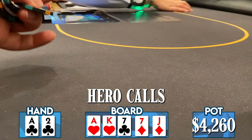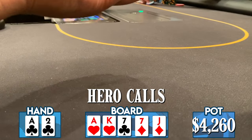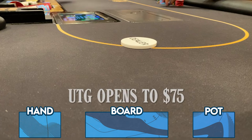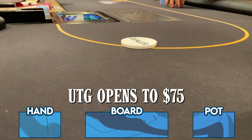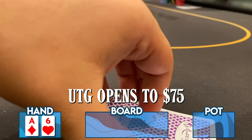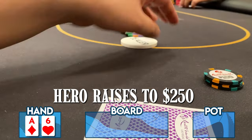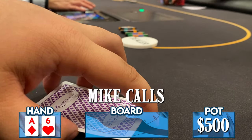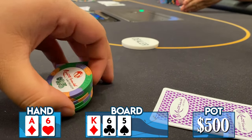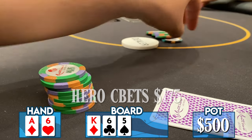We're really going to need to earn this one and battle our way out of the hole. Under the gun once again raises to $75 — that's Mike again. We're playing five-handed and look down at ace-six offsuit. Last time we didn't three-bet our ace when we should have; this time we do. I make it $250 to go, he calls, and we go to a flop that comes king-six-five rainbow — a nice flop as we flop second pair with the nut kicker.